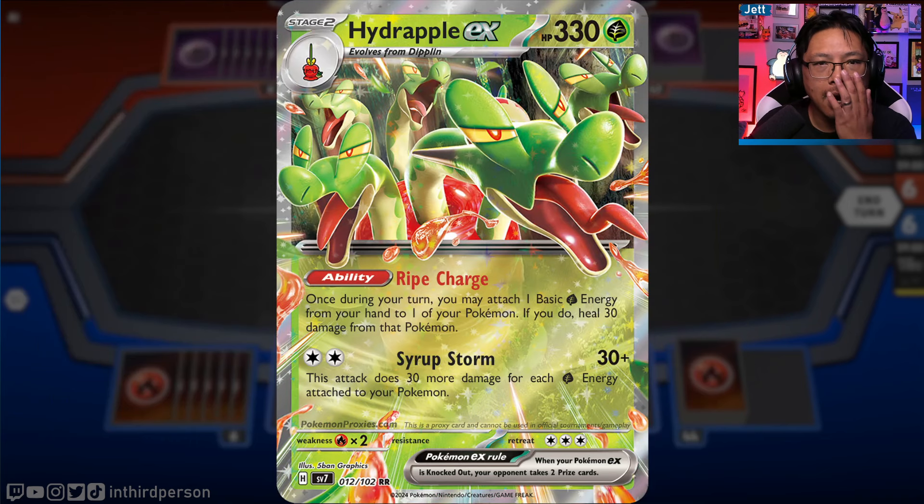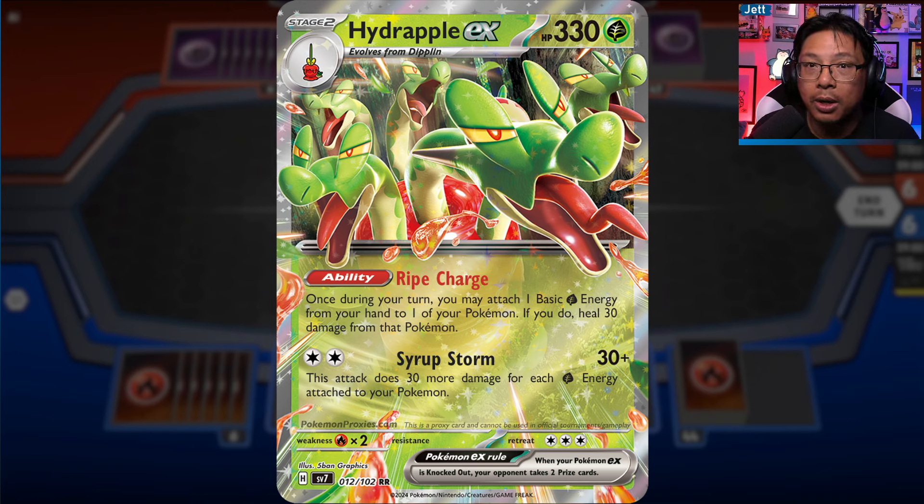We also have a Hydrapple EX - this is our first time seeing Hydrapple as a card. It is a Stage 2 Pokémon with a whopping 330 HP, putting it up there with some of the heaviest hitters in the game like Charizard EX. It has the ability Ripe Charge: once during your turn, you may attach one basic Grass energy from your hand to one of your Pokémon, and if you do, heal 30 damage from that Pokémon. You could have multiple Hydrapples in play, attach multiple energy, and heal multiple increments of 30, making it very difficult to KO.